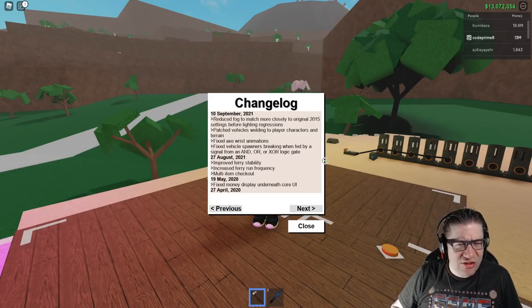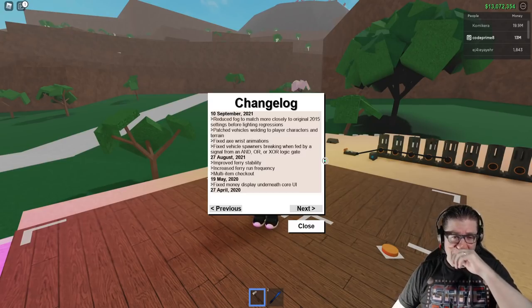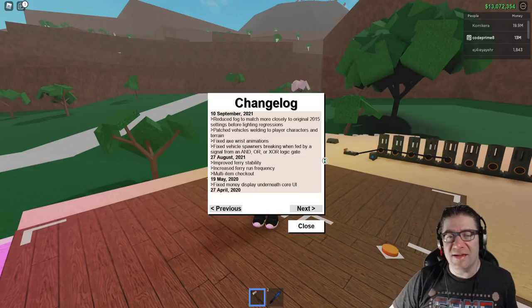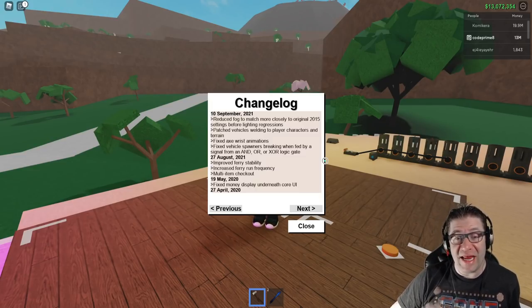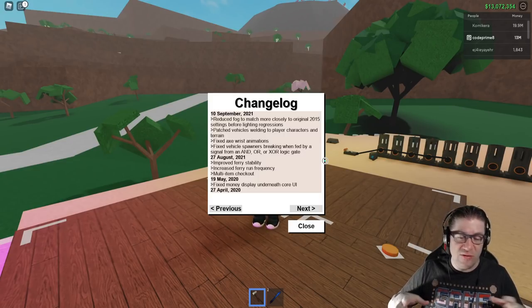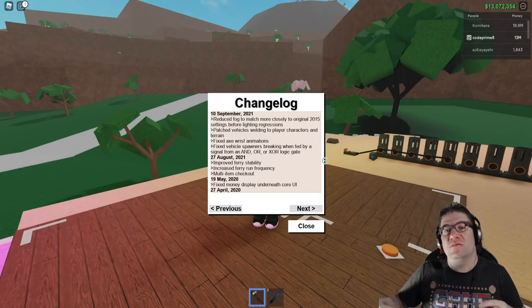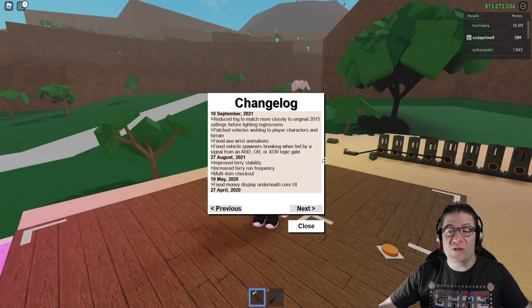Fixed axe wrist animations — I'm not sure exactly what that is but I think it had something to do with the swings. Also fixed vehicle spawner breaking when fed by a single signal from AND or XOR logic gates. So if you had an XOR logic gate or some kind of logical setup on it, it wouldn't work — and now it does.